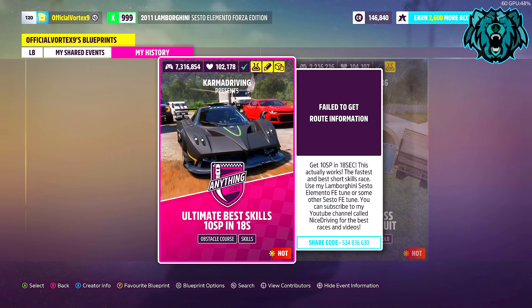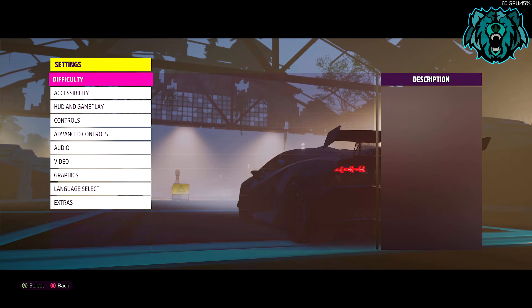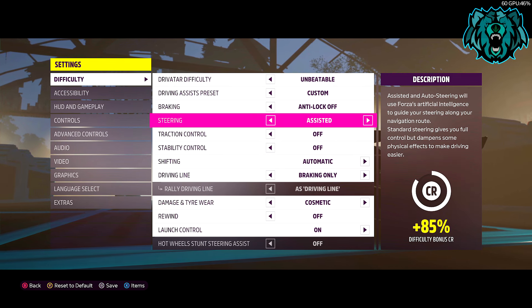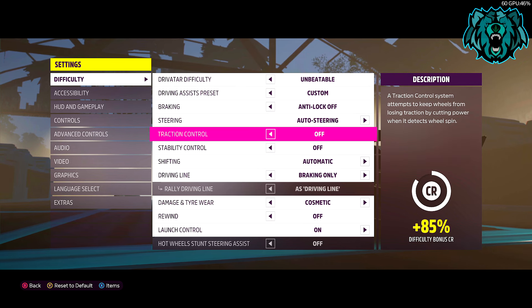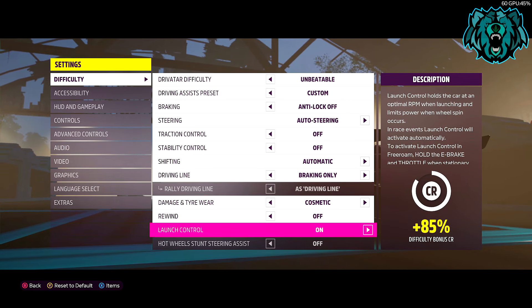Start the event solo and select the car you've just bought with all the upgrades on — either the Sesto, the X5, or the Local Motors. Once you load in, don't start yet. Go to the difficulty section and set it to Unbeatable, then Custom. Anti-lock: off. Steering: auto steering — this is so crucial. Traction control: off. Stability: off. Shifting: automatic. Driving line: braking only. The rest don't matter. We're only doing this for the extra difficulty bonus, but the steering setting is crucial.